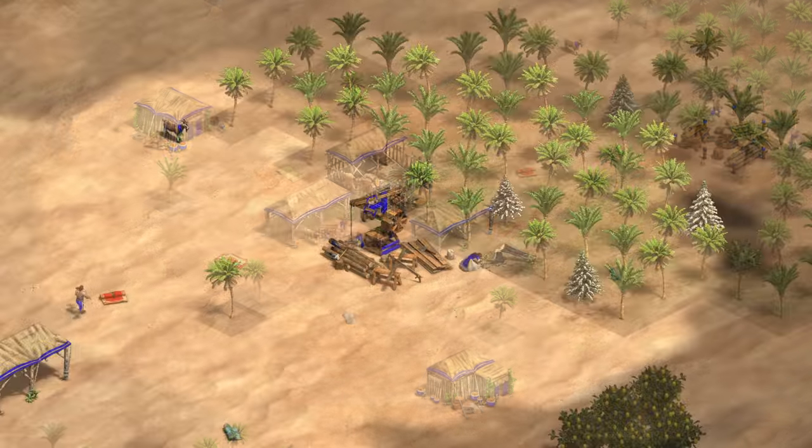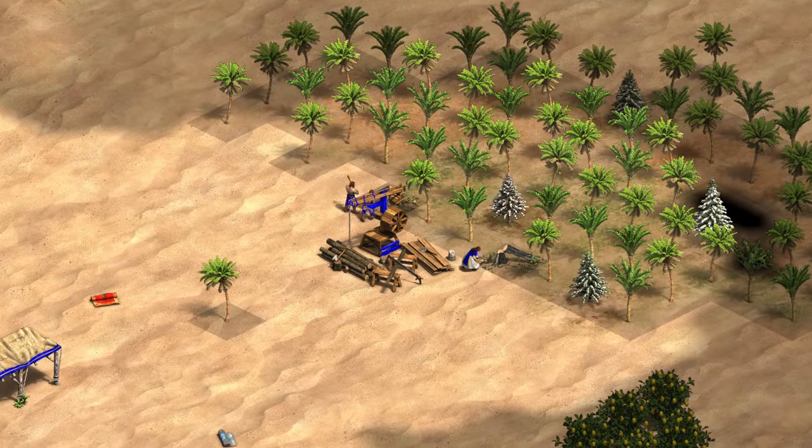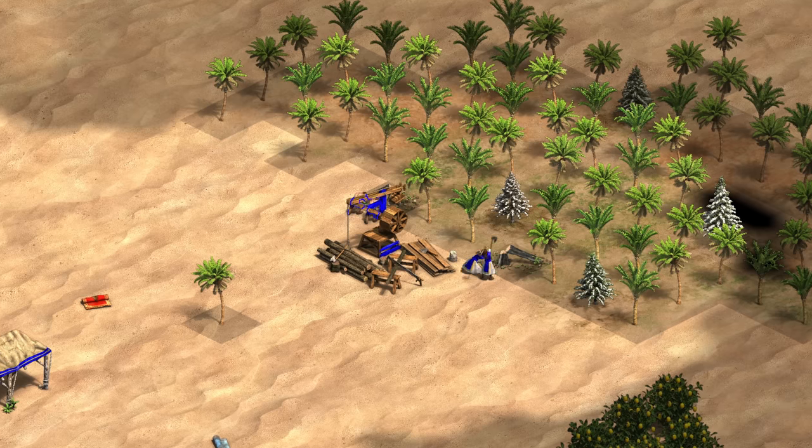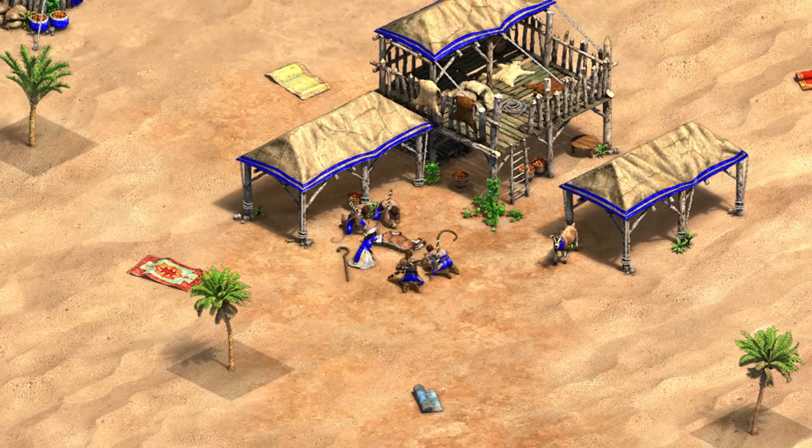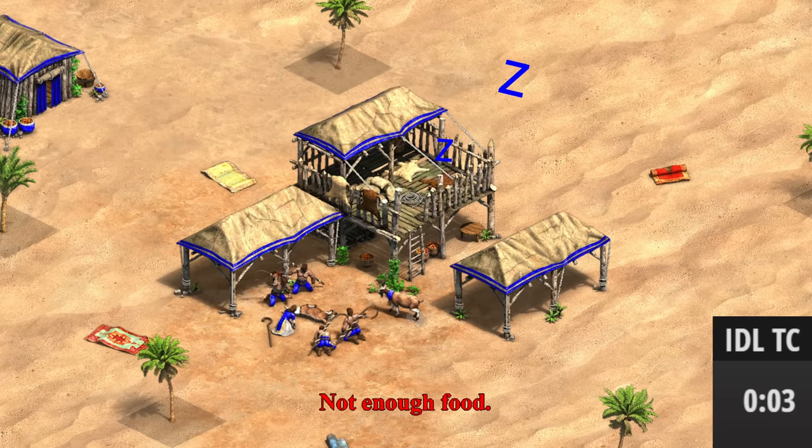Generally, you'll start with six on sheep, then four to wood so you can afford the barracks at a reasonable time. If you were to go five on sheep, then four on wood to try to get the barracks faster, then you'll end up idling your town center as you wouldn't have enough food income to maintain villager production.